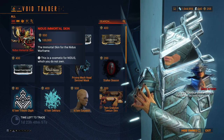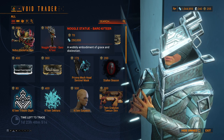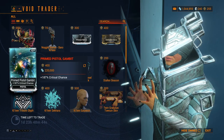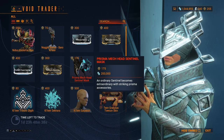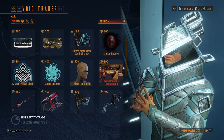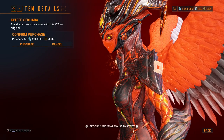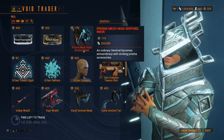Nidus Immortal Skin, Noggle Statue of Baraketeer himself, Primed Reach, Collision Force, Primed Pistol Gambit, Thumbite Rounds, Prisma Mech Head Sentinel Mask, Stalker Beacon, Katera's Tribu Glyph. I always show these off because they do actually look a bit cooler than what's shown in the thumbnail.